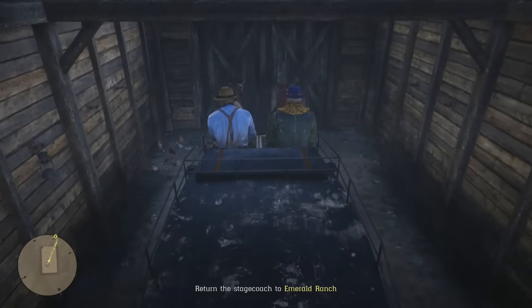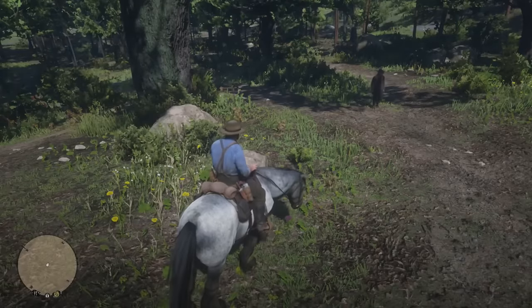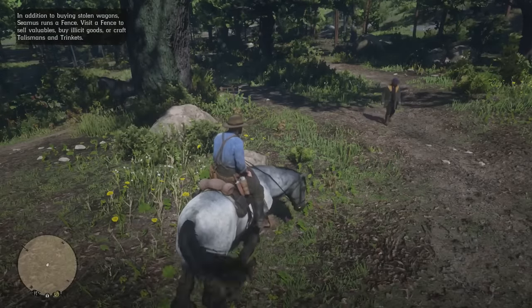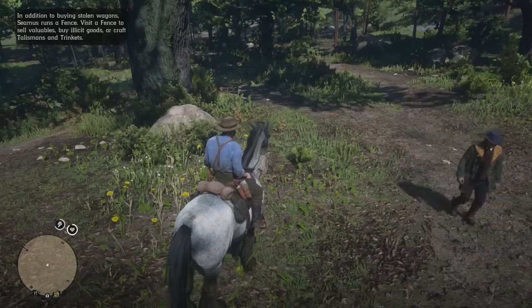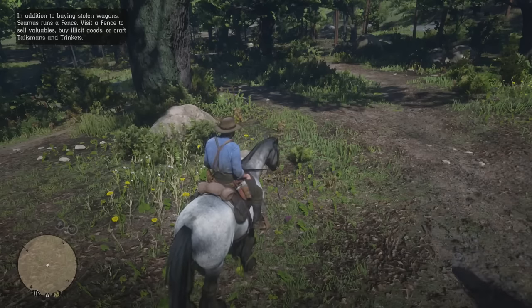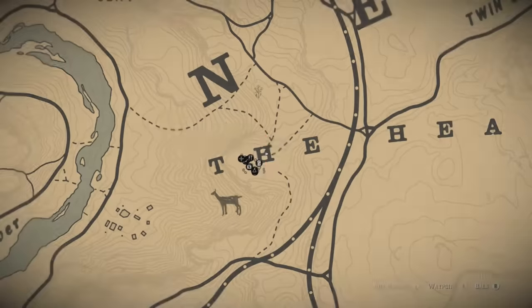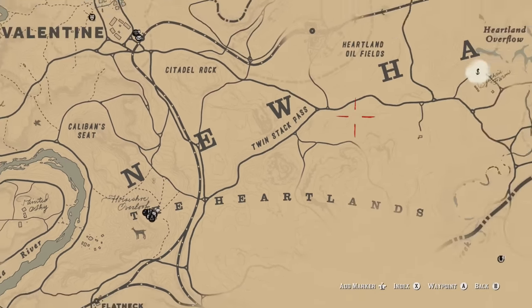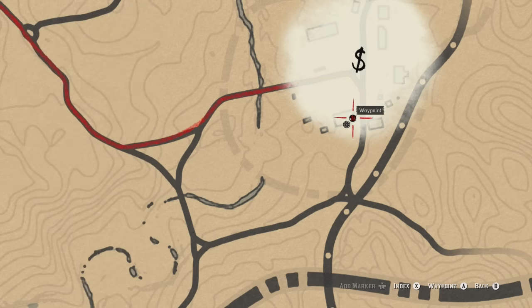We've got to sneak into the barn, grab the stagecoach, and return it to Emerald Ranch. You can now sell stolen weapons and stuff — and buy them too — because Sheamus has a fence. A fence is for valuables and illicit goods, and you can also craft talismans and trinkets there. A fence is basically a middleman who doesn't care if your stuff is stolen; he will find you a buyer. Once we set a waypoint we'll head over there.